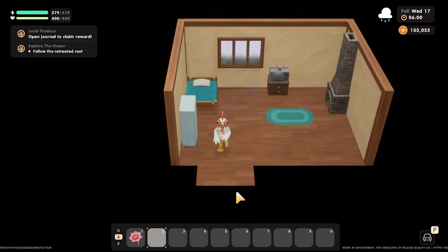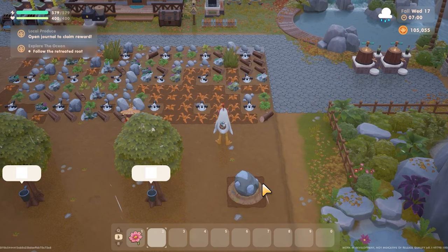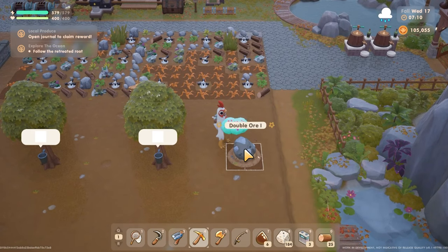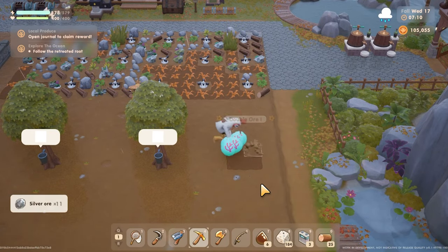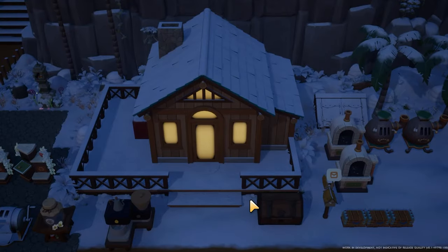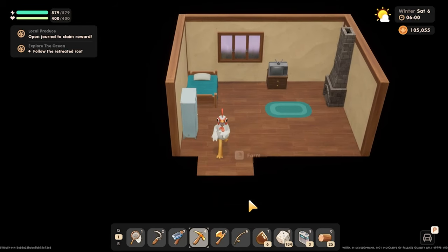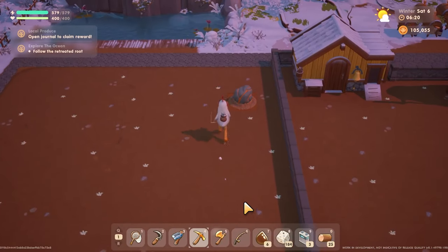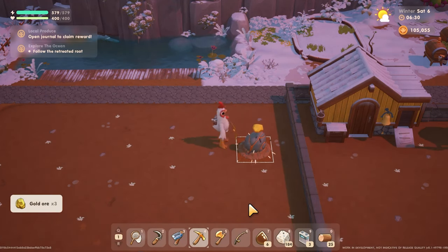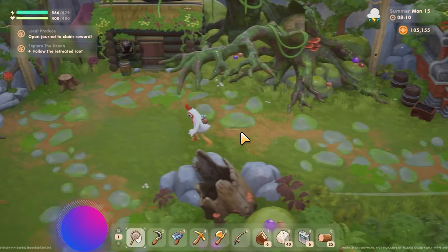Here we have another huge impact — this time we got a meteor. Using our gold pickaxe we break open this meteor. Note that you don't need a gold pickaxe for a silver meteor, and as you can see we get tons of silver ore from that one. There are different types of meteors, with a silver meteor being one type. We also got a gold meteor impact to show you — we break this open and we actually get gold ore. This is another way you can get gold ore in the game without spending thousands of gold purchasing ore from the blacksmith.